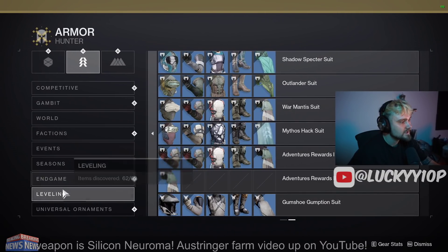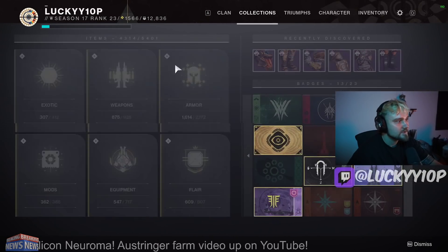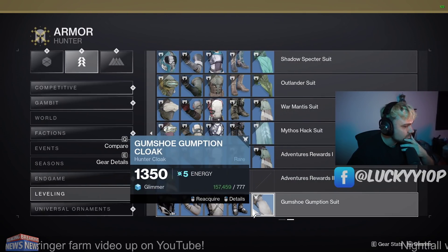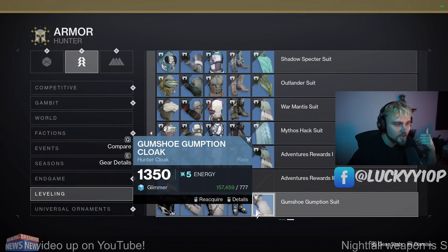What you do is go into your Collections, go to Armor, scroll down to Leveling. You need to scroll over to this blue set right here — it's called Gumshoe for Hunter, Midnight Oil for Titan, or the Inspector Suit for Warlock.